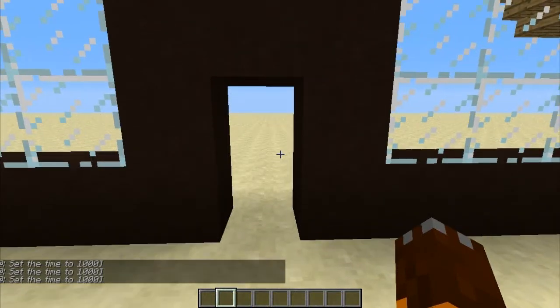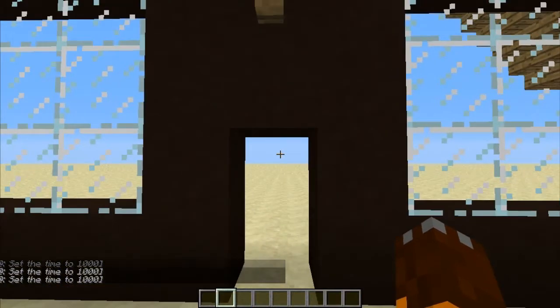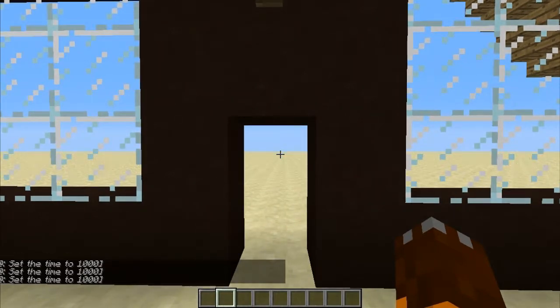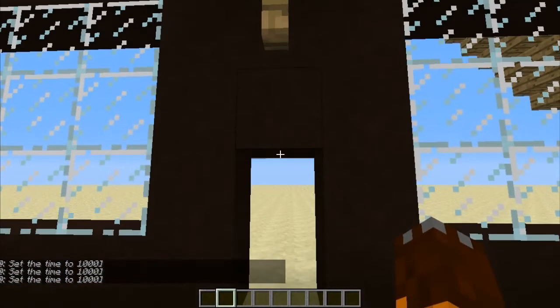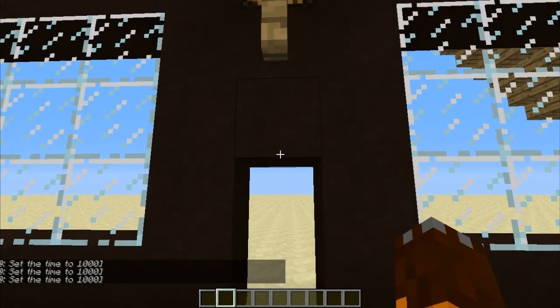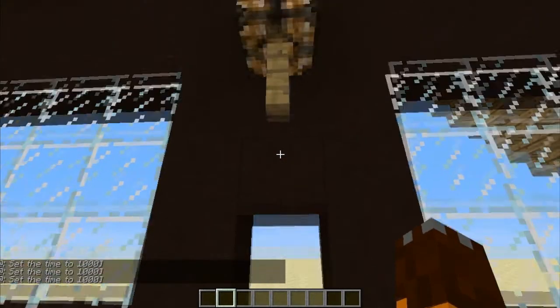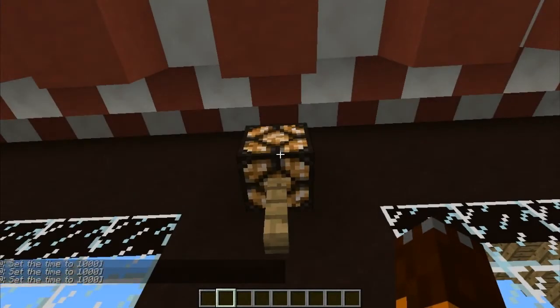Hey, what is going on elite force, and welcome to another video. I found a little glitch with Minecraft - currently I'm on version 1.6.1. I don't know if this is a bug with just this version, but I found this out anyway. Basically, we have a lamp here and as you can see it's flickering on and off.